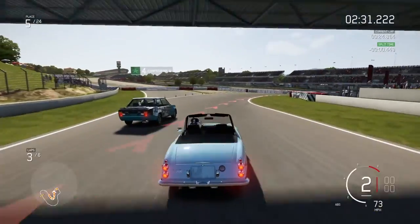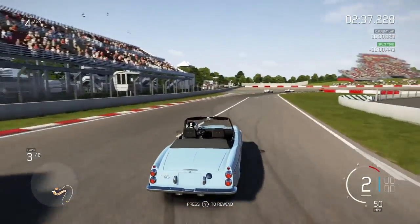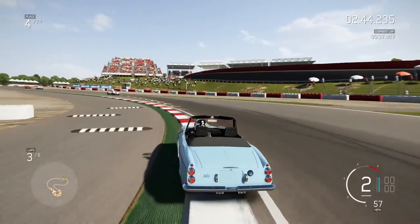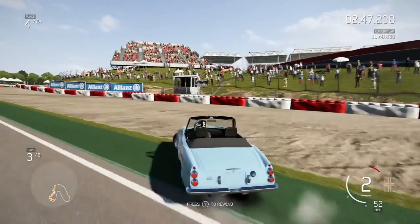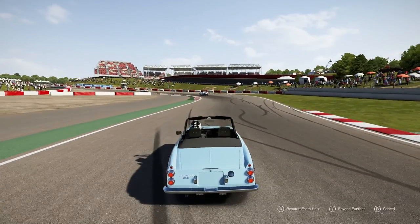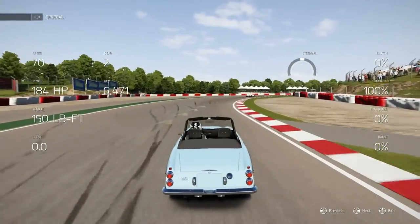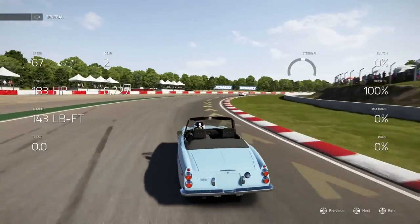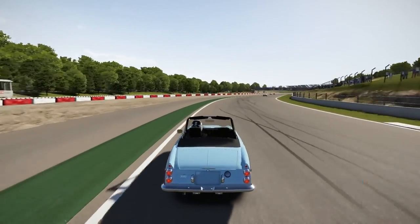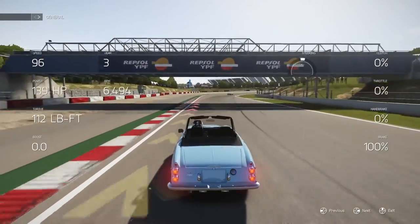Sorry if you guys are hearing clicks from my controller. I'm going to try and lower the background music as I play. Man, this thing is twitchy — I gotta just let off the gas. With about 180 horsepower, she wants to break loose once you get that weight transfer going. Let me know if you guys like this view or prefer the map view with the lap time. I personally like this view because it tells you more info — I like the boost gauge.